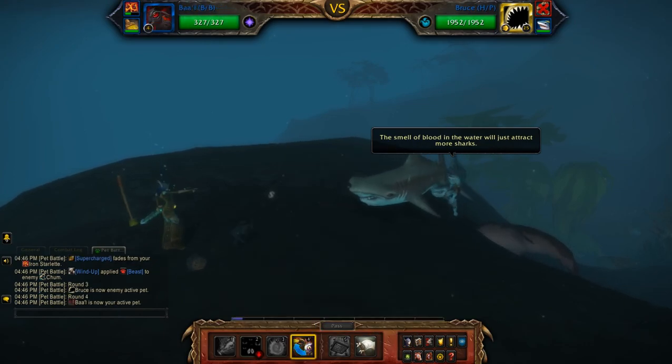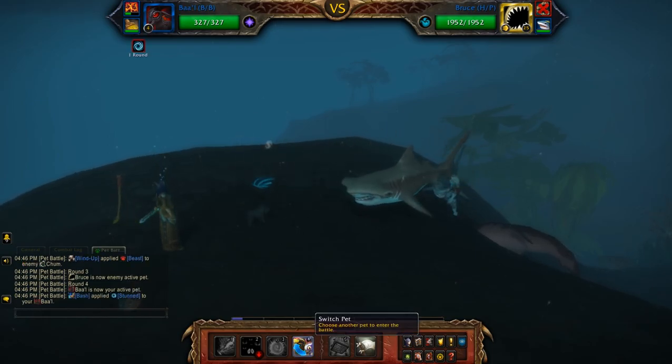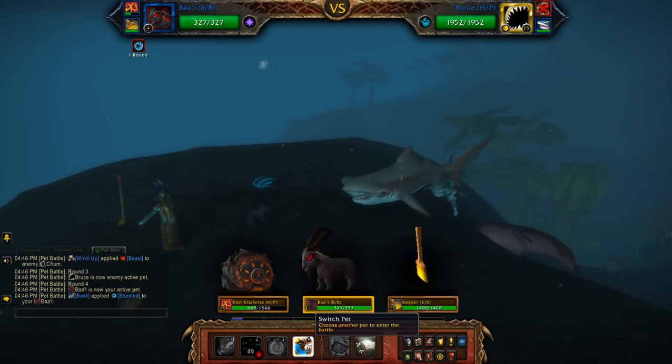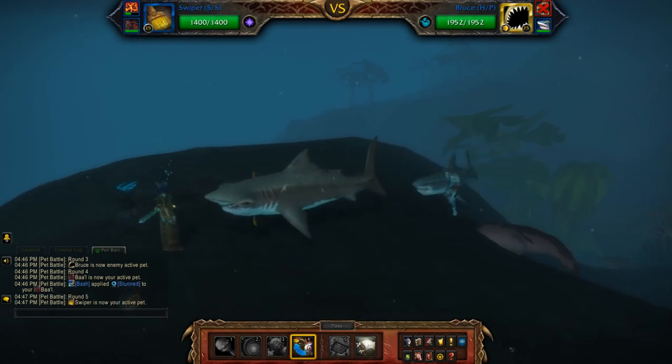Use the leveling pet — hopefully he'll just get stunned here. If he doesn't get stunned, keep him in until he does get stunned. It's usually in the first or second turn. Then switch to the broom.